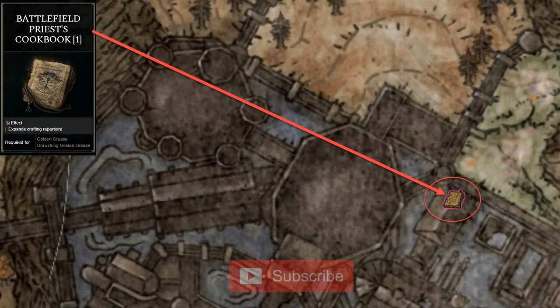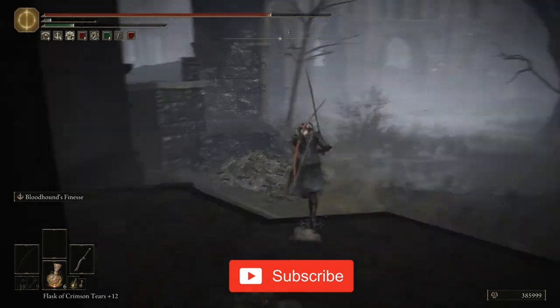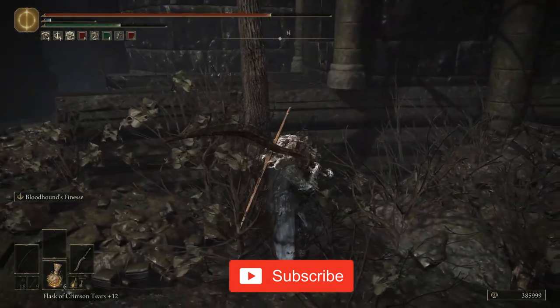The Battlefield Priest's Cookbook 1 can be found in Shadowkeep Church District. Facing the Queen Marika's statue from the front, take the right room and continue towards the stairs to reach the upper level in which this cookbook can be found.